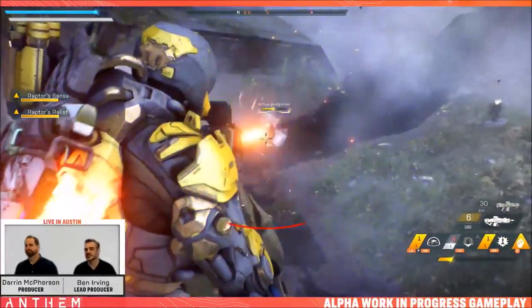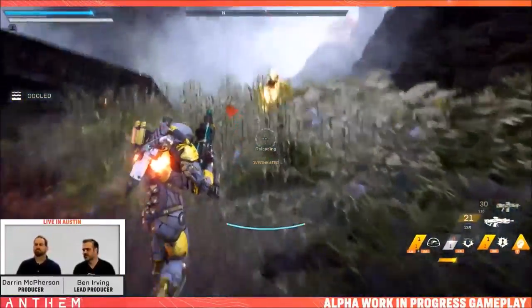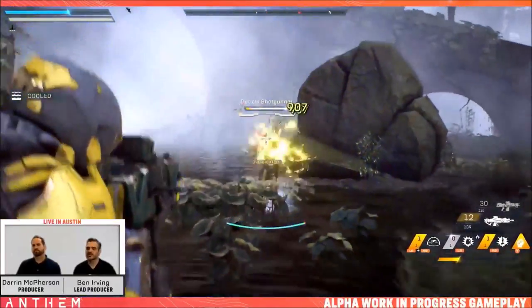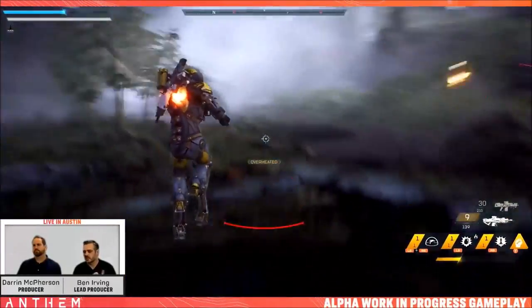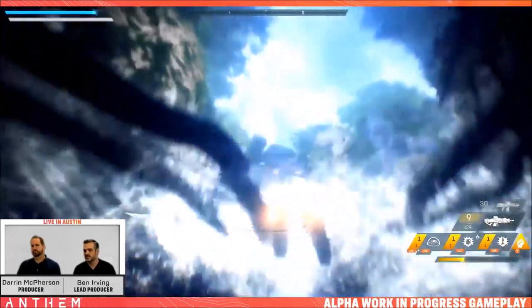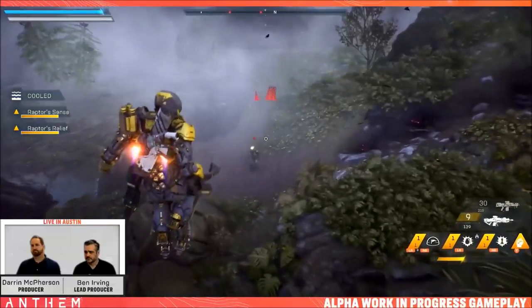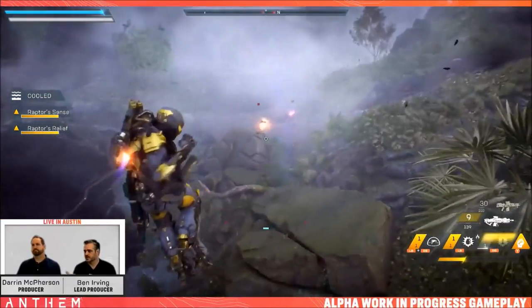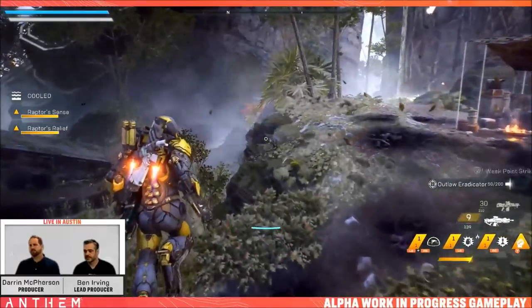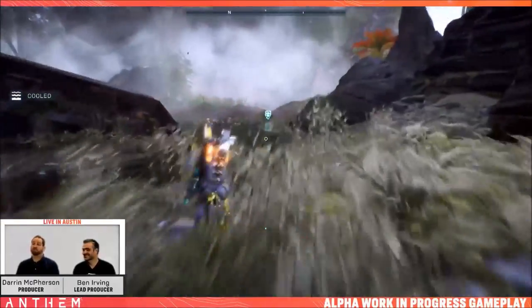Everything you get has these inscriptions. The higher your rarity, the higher your gear score; the higher your gear score, the more damage you do. When you start the game, you're a naked Javelin with nothing — no mods, no abilities. They'll give you the basics just so you can go out with something to attack with. But from the moment you leave and start free roaming or the main campaign, everything you collect starts inscribing your Javelin exactly the way you want.